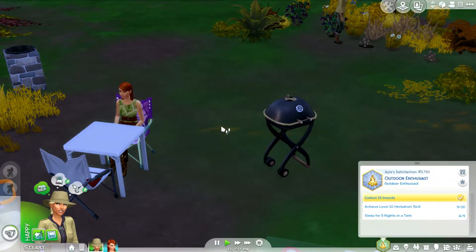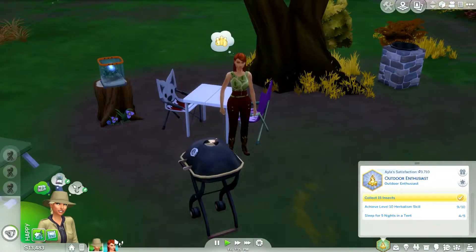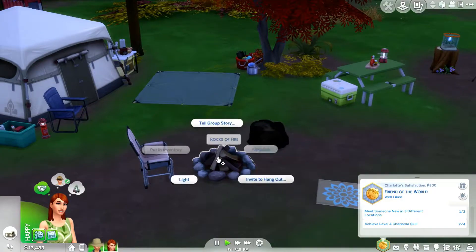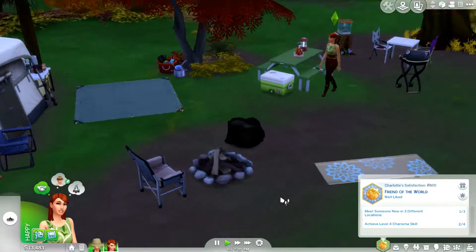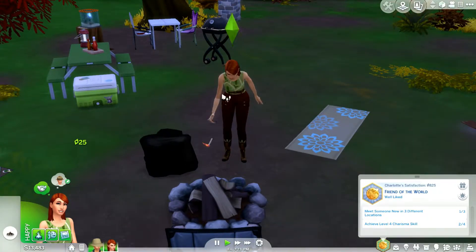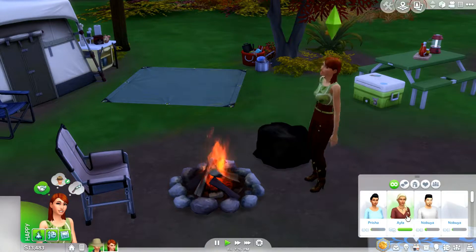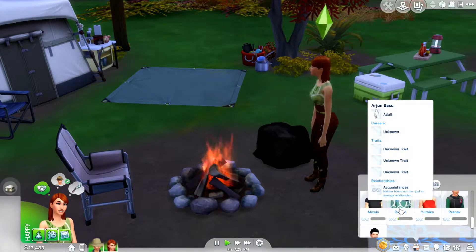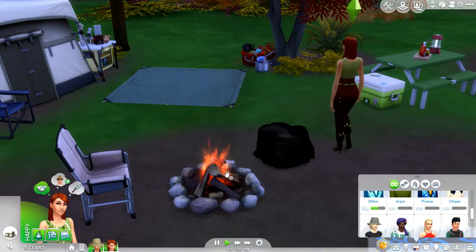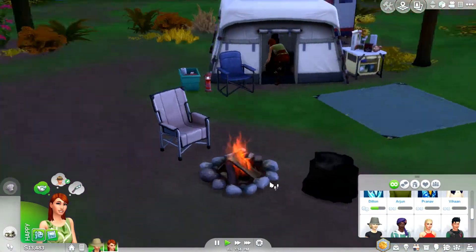We're going to have Ayla keep brewing things on the grill. Charlotte, how are you feeling? She wants to light a campfire — let's go and light this one. When we throw the Winnie Roast, Charlotte is going to host it because she's the one who knows the most people. Oh, she doesn't know Omar — that's a little annoying. But she wants to roast some marshmallows, so let's do that.